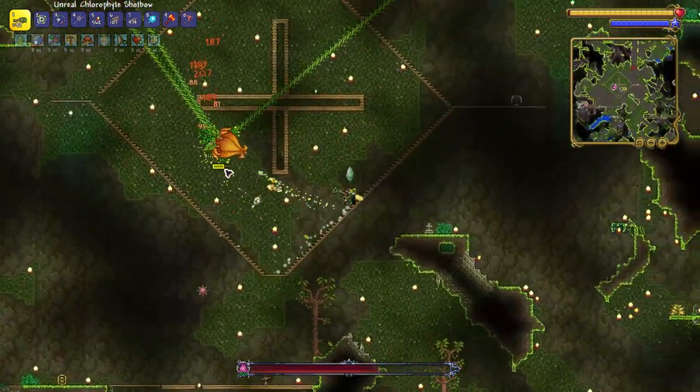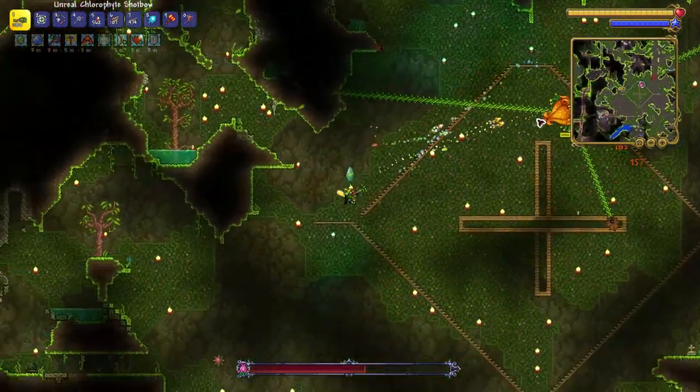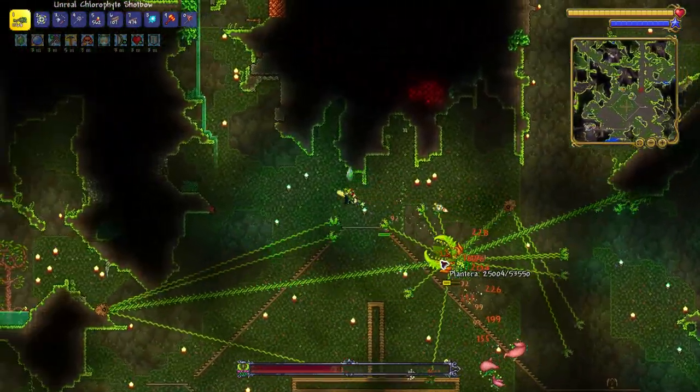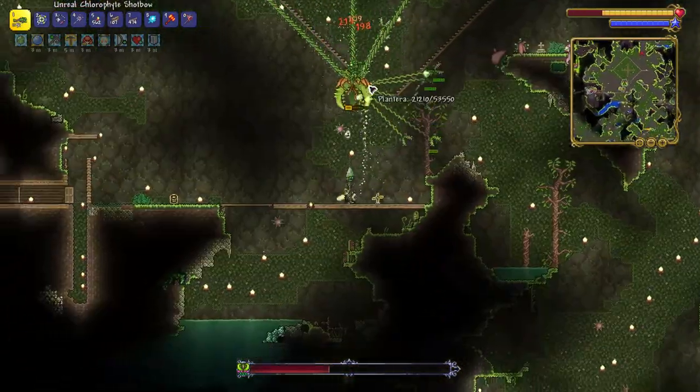Once in phase 2 I had to run away from her. She moves much faster than before and you have to be careful — she does even more damage and can kill you very quickly. Here I try to get as much damage as I can before I kite her through my hole.